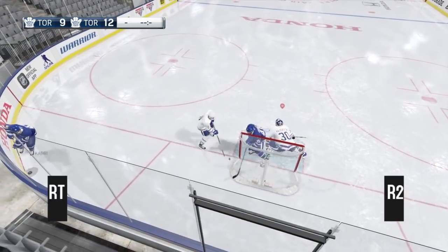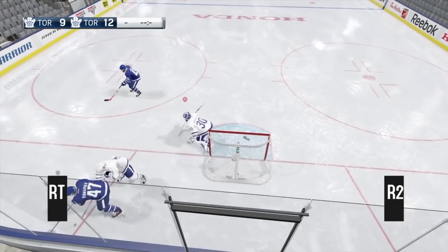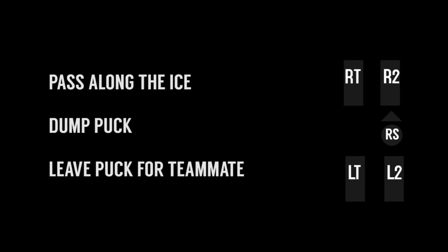If you want to pass the puck out, all you have to do is hit R2 or right trigger on Xbox and your goalie will pass it out. This is the same for free skating — if you free skate and play the puck you can make a regular pass along the ice with R2 or right trigger, or you can dump the puck or shoot up the ice by pushing up on the right stick.